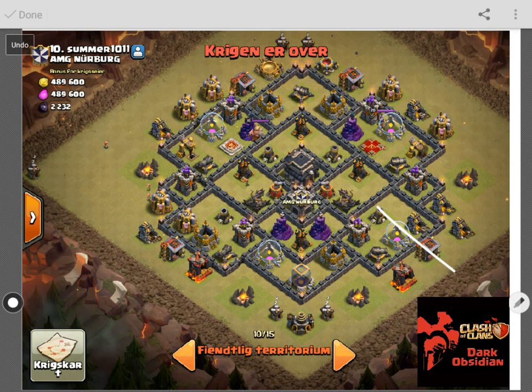I chose four Valks instead of a second or third golem, and the reason why I did that is because my King is only level 10 and I was worried he was gonna die too fast by himself. So I brought the Valks so they can tank through this area a lot faster, and that way my Queen will head down to this air defense — so I have both air defenses, a sweeper, and the Queen being taken care of.